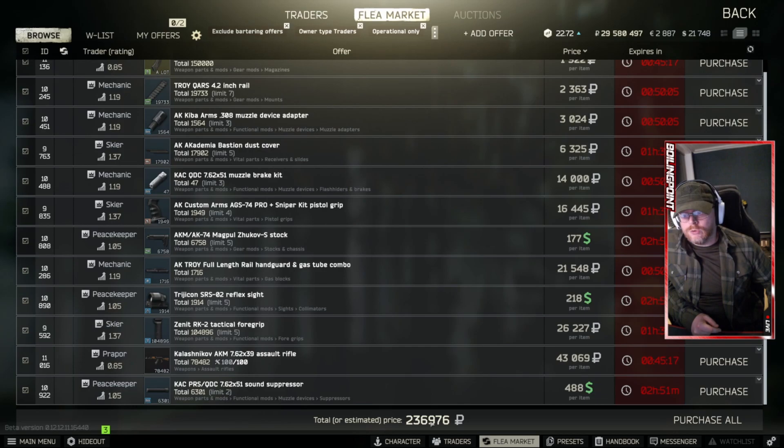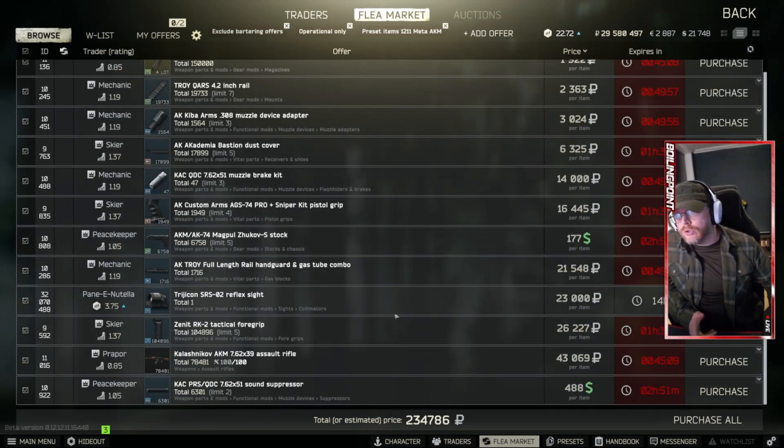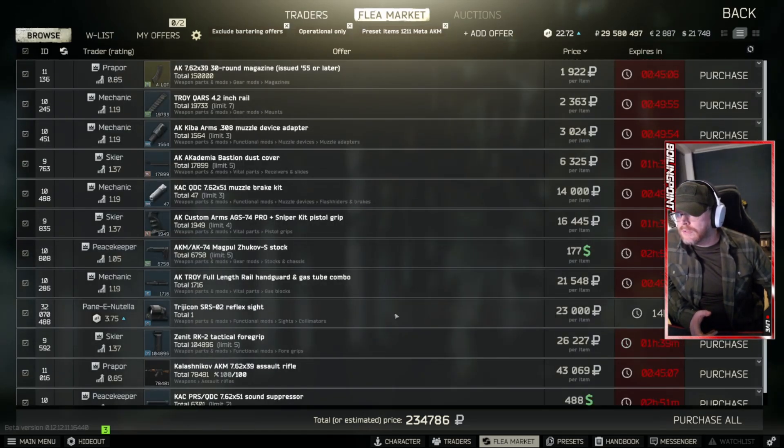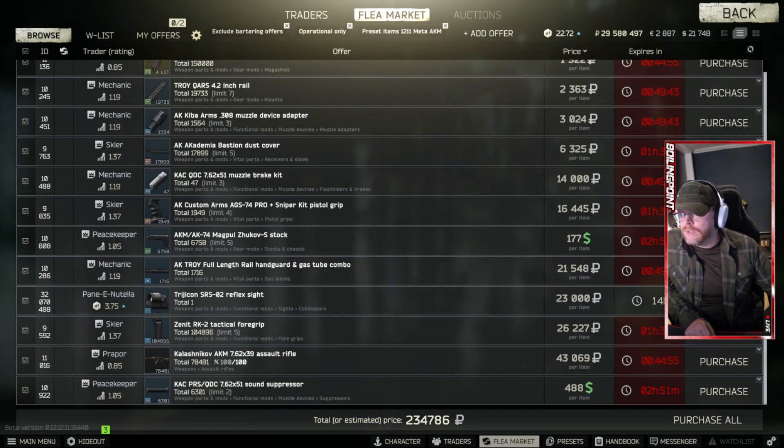If we buy the parts and build it, let's see how much it comes to. It's 236,000 — everything from Vendor. Some of these parts you can get cheaper. It doesn't really matter — 234,000 to 236,000. Way cheaper than the Mutant is, and it's much more available. You don't have to worry about limits — you can only buy like two Mutants. So yeah, 234,000. It's considerably cheaper.